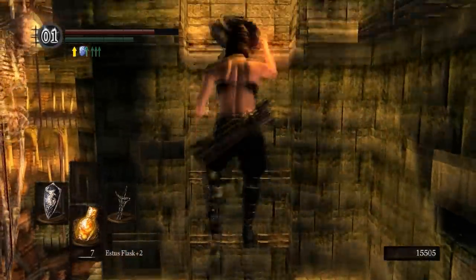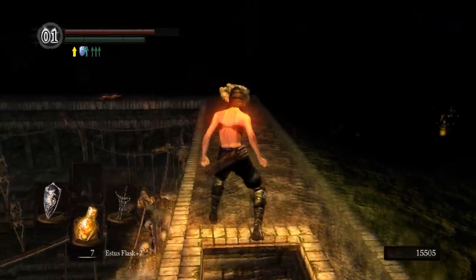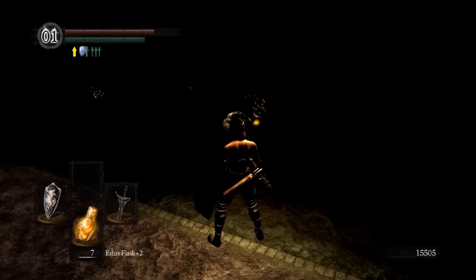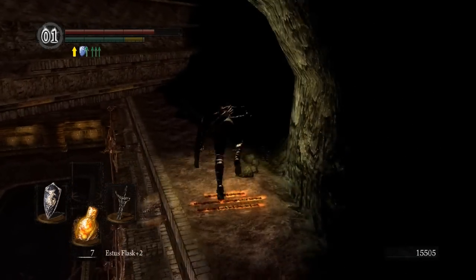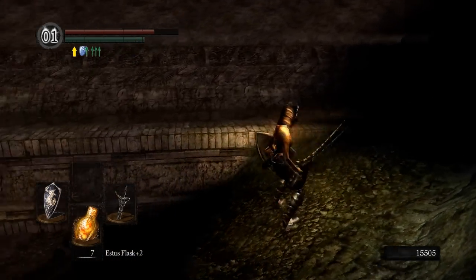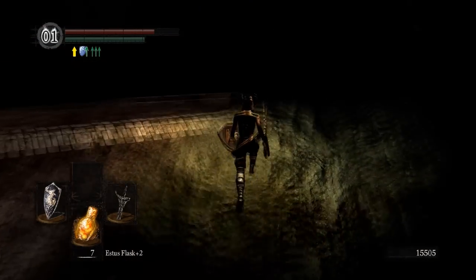I believe you also get a Homeward Bone for killing him. Basically, we took out the boss of the catacombs. Down here is the Tomb of the Giants — you can go down there now, but you will most likely die, and especially without being able to warp out of there, you don't want to do that because then you'll have to climb all the way back up. But after you beat Pinwheel, come over here and follow the path.